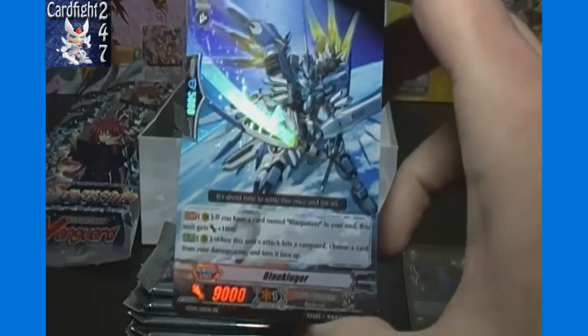Full Bow, Demon World Castle Fataleeta or something like that, Pupa Mutant Giraffa, Justice Rose, Fighting Battleship Prometheus, and double rare Blau Kluger — Nova Grappler, Grade 2.